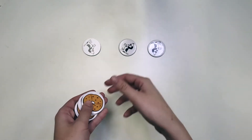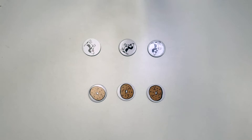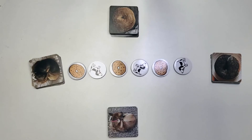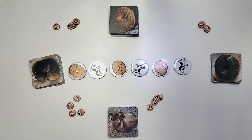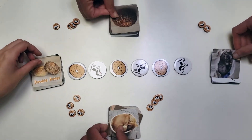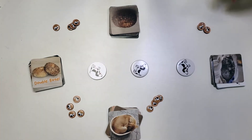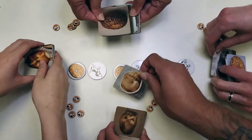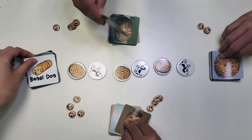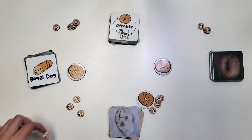Game 2: Take a Token. Place the appropriate number of Beagle and Bagel tokens in the center of the table — there should be one fewer token than the number of players. Divide the cards evenly between players and place them in a pile in front of each player. Each player gets 4 treat chips. On the count of 3, players flip the top card of their pile and look at all the cards on the table. Quickly grab the token corresponding to the correct answer, Beagle or Bagel. Whoever is left without a token or grabbed the wrong token loses a treat chip. At the end of each round, place tokens back and move the top card of each pile to the bottom. If a player runs out of treat chips, they are out of the game. Remove one of each token type and continue until there is a winner.